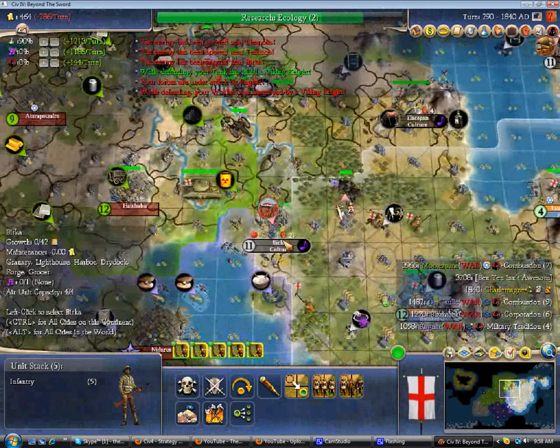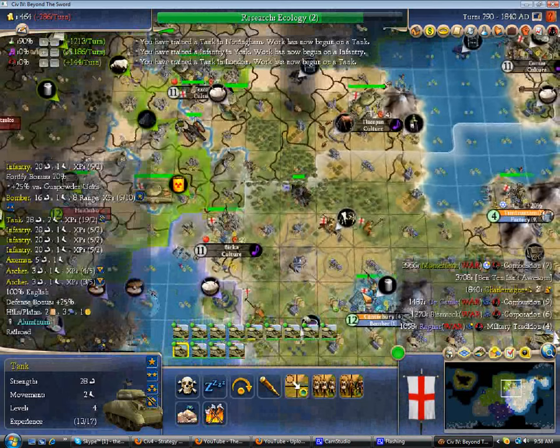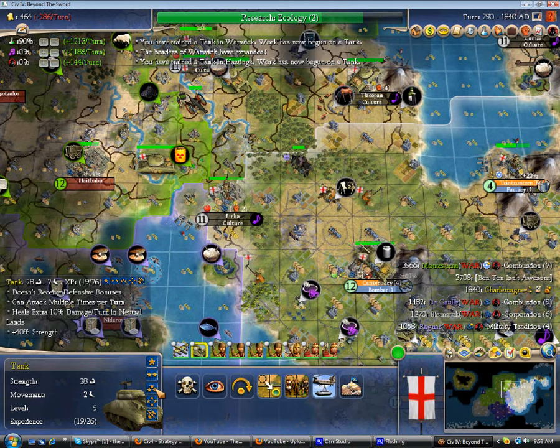He inflicted a lot of collateral damage, but he didn't really kill any units. That's kind of been the story of him ever since that first fight, where he actually did inflict some decent casualties on me. Ever since that one, less so. This is my Combat 4 tank that I can build right away, despite having no military traits at all.